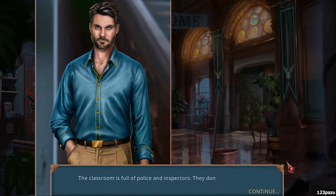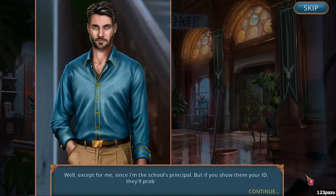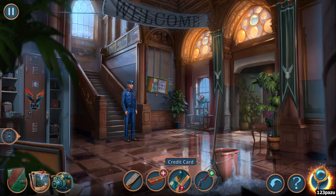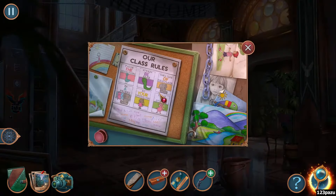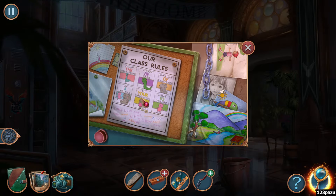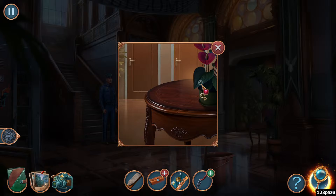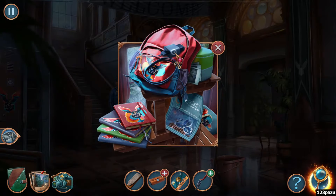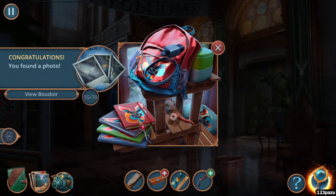The classroom is full of police and inspectors, they don't let anyone in — well, except for me, since I'm the school's principal. But if you show them your ID, they'll probably let you through. Show them my ID, alright. That's my credit card, not my ID, guys. Yeah, we need an actual ID. I'm sure my ID is inside my bag. Oliver Cook School of Photography, capture the moment. Alright.